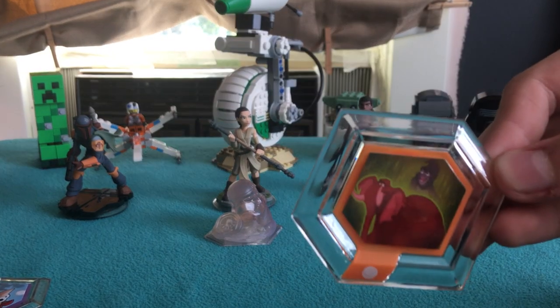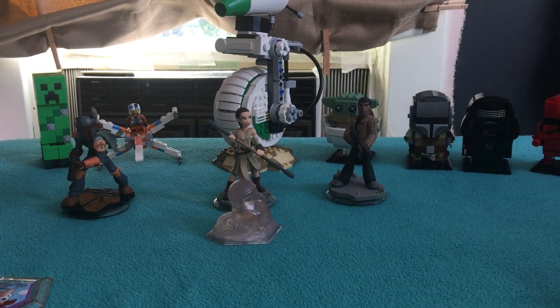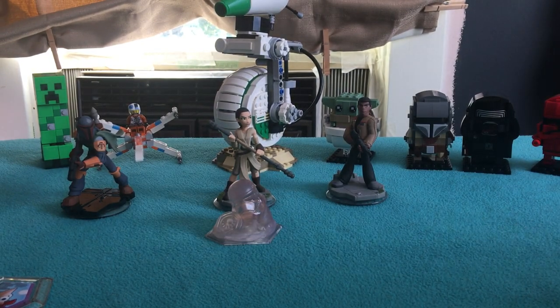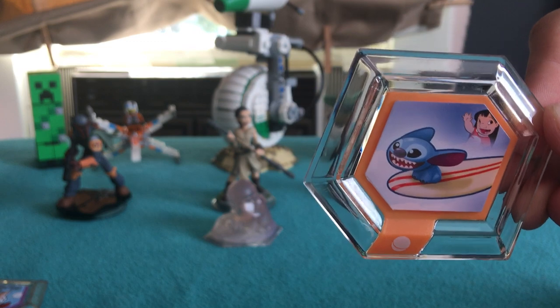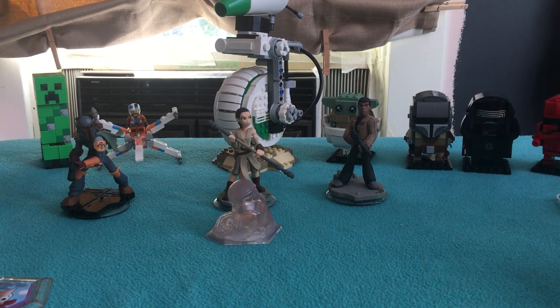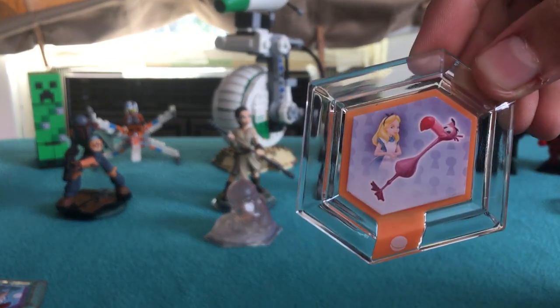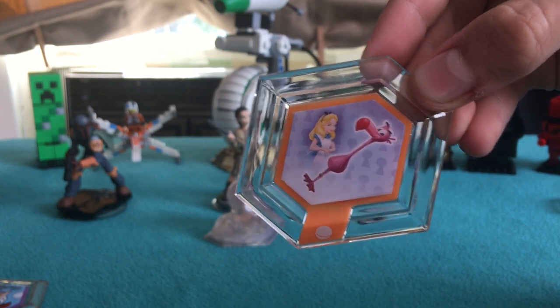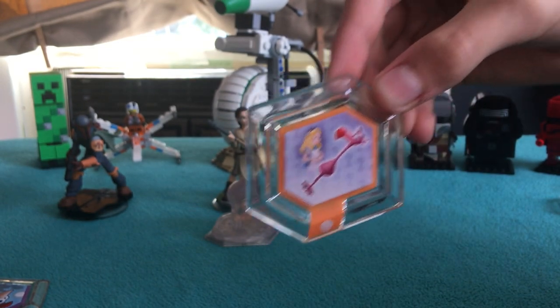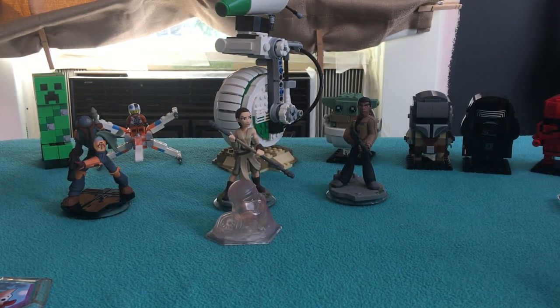I think this is from the Jungle Book — the elephant. I haven't seen that movie; comment down below if you know what his name is. Sorry for putting a lot of pressure on you to comment stuff. Here's Lilo and Stitch — this is a surfboard. This is a toy; you can see the orange. You can whack people with it in Disney Infinity. I think it's like a croquet club from Alice in Wonderland, and you can smack people and hit them really hard.